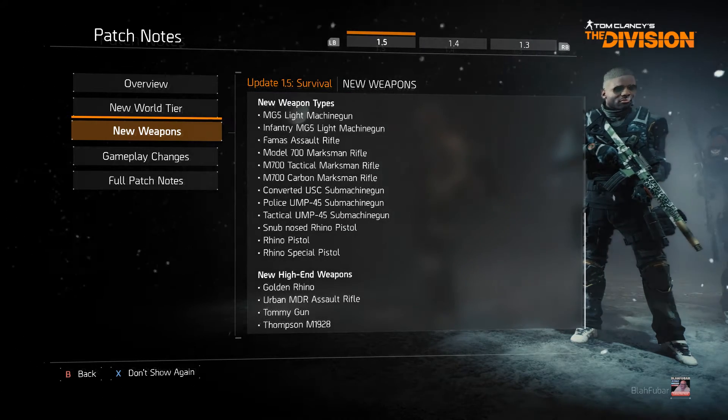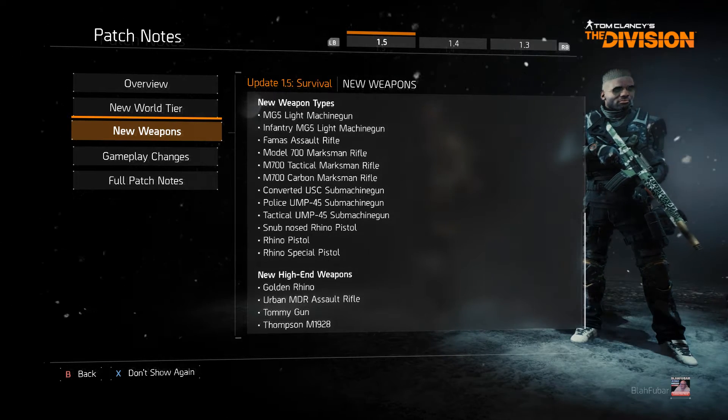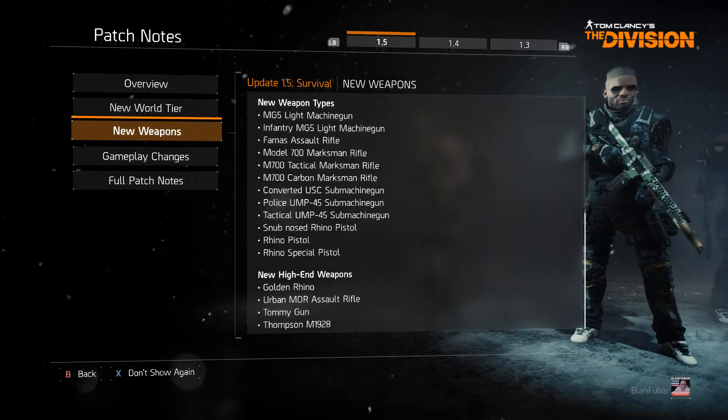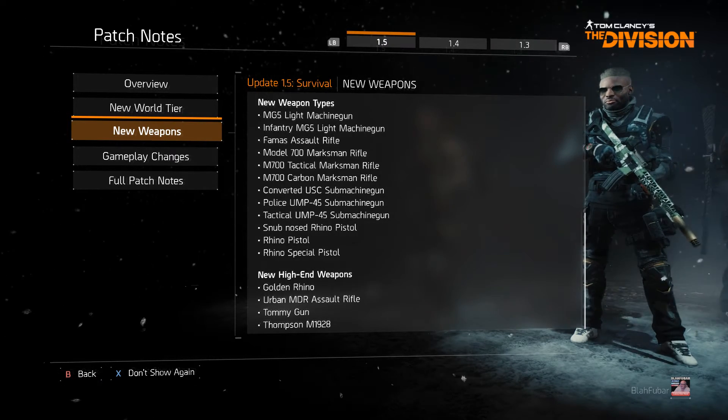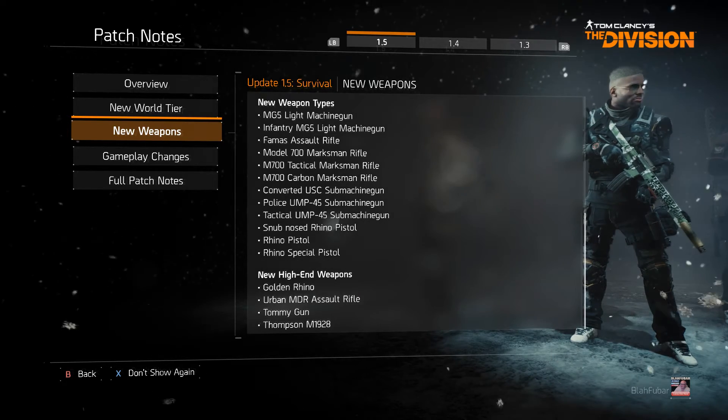New high-end weapons: a golden Rhino, an urban MDR assault rifle, a Tommy Gun, a Tommy .28.